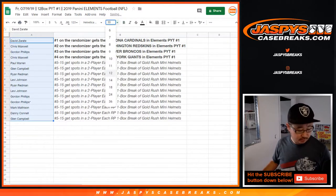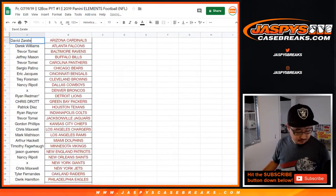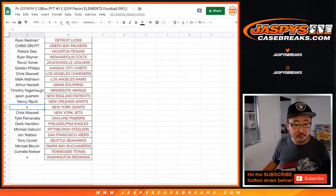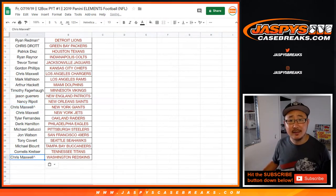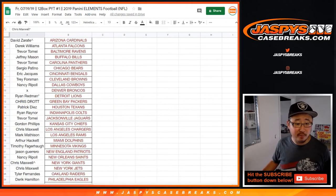Congrats to David — you have the Arizona Cardinals in Elements 1. Congrats to Chris Maxwell, looks like you've got two teams: the Redskins and the New York Football Giants. And Gordon, you've got Oppo Joe Mojo, the Denver Broncos. My rivals.